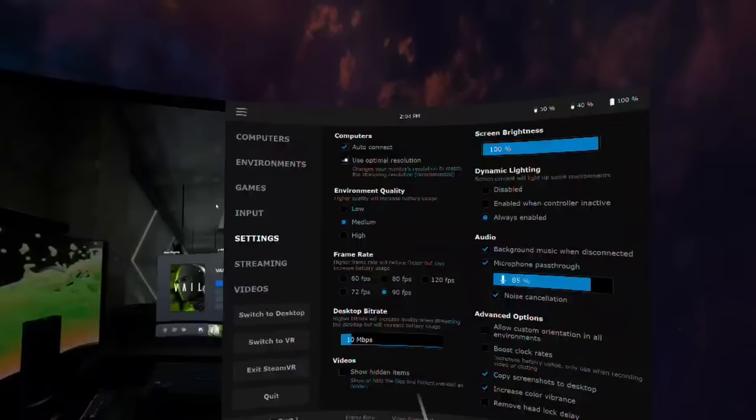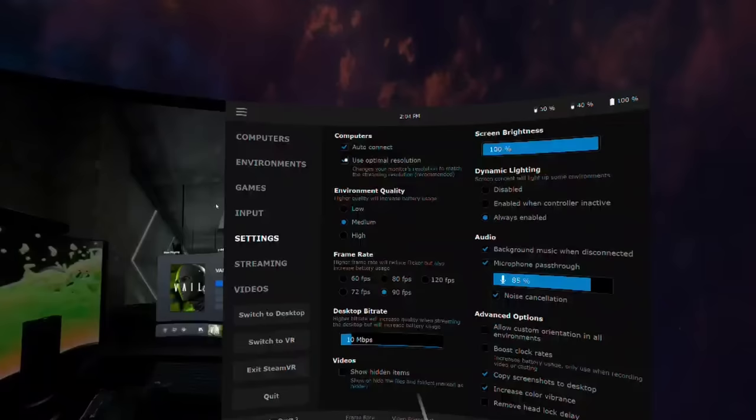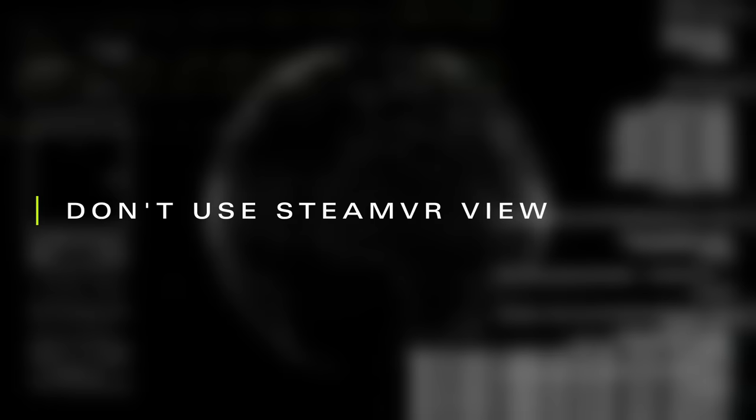If you use Virtual Desktop, you can do this automatically any time your headset connects to your PC by selecting that option in the Virtual Desktop settings. Otherwise, just right-click on your desktop, go to Display Settings, and lower the display resolution from there.